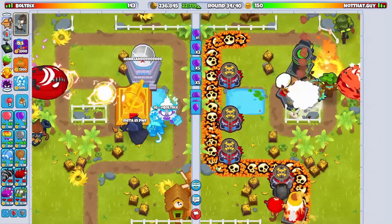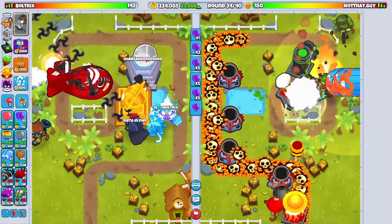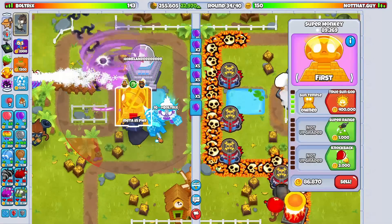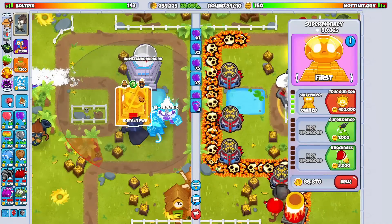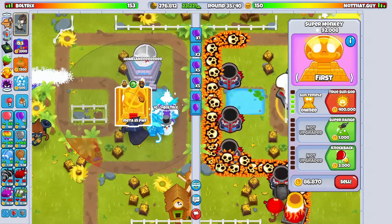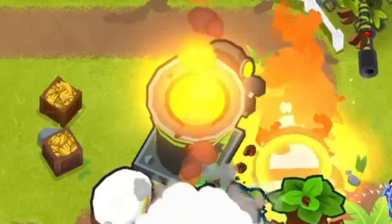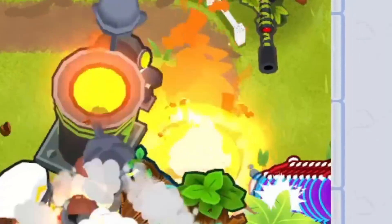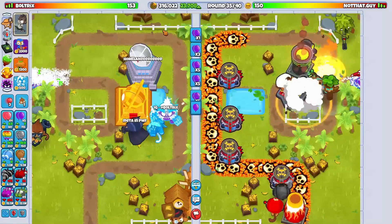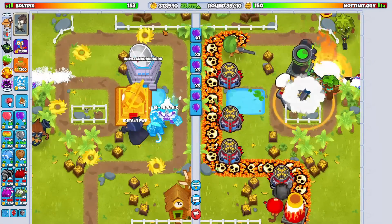Looks like our sun temple ended up staying with that one ice freeze in the water - so you'll learn something new every day. I kind of forgot it was even on the water in the first place. If you take a look at our opponent's side, they've got the spike factory, mortar, sniper combo with Obyn as their hero. It's not going to defend all the way until round 50 - they still don't even have a single tier 5.